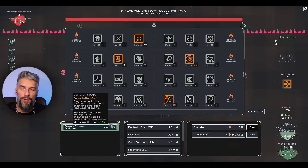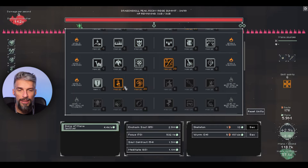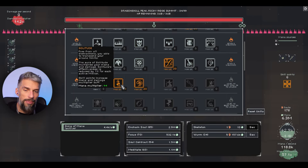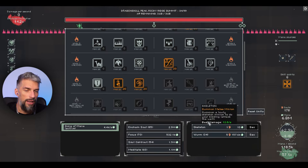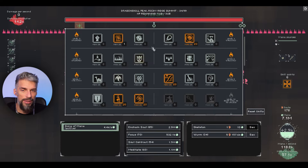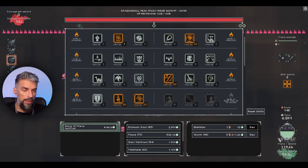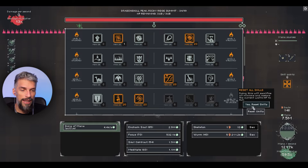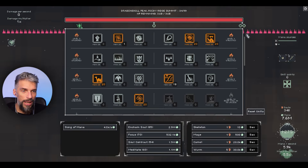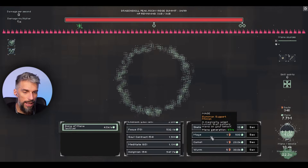I was thinking of going with solitude maximized so we won't have all the minions - 1% reduced for each active minion. But the mana multiplier is only plus 4, so it's not that strong. I'd rather get mages and camels for more mana. Right now we're getting about 120k mana. Let's try the mage setup. Song of mana, then mages for basic mana regeneration, camels to buff it, and worms to buff it even further.